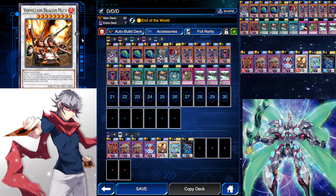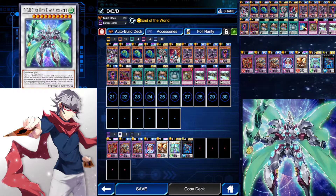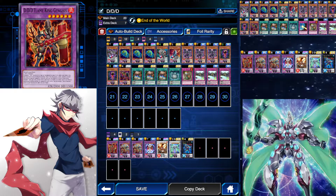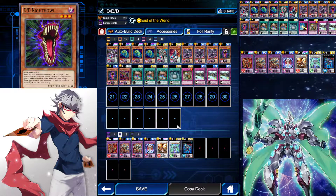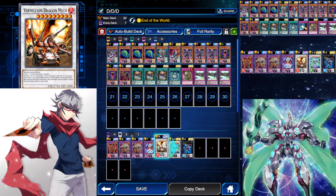Vermillion Dragon Mech — this might sound insane, why do you have it and how are you summoning it? When you summon Genghis, Genghis honestly doesn't do very much most of the time. It gives you that extra special summon for the Alexander, and it could bring back your Pendragon, but if you don't have a special summon, Genghis is just a 2k beater. You can target a Dark Contract in your graveyard to bring it back to your hand, but that's not all that helpful. So what I like to do occasionally is summon my Night Owl and synchro into Vermillion Dragon Mech, pop something on the field. Vermillion Dragon Mech has 3 different tuners in this deck. This can be subject to change — you could throw in another High King Alexander if you want.